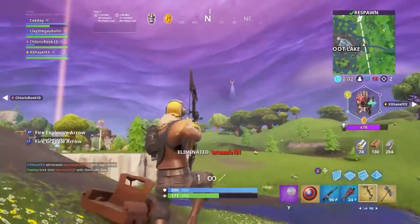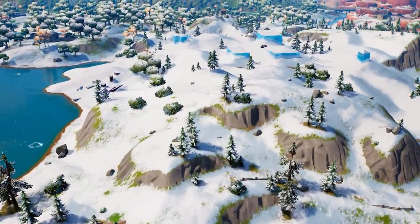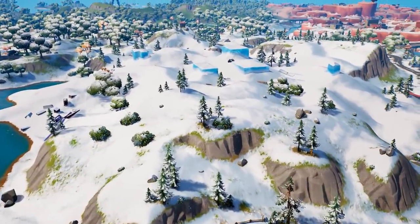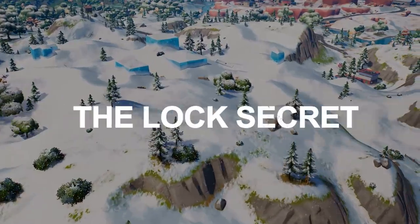We have been waiting for this for years, and it's going to look so good with Chapter 3 graphics. While we sit back and wait for OG Tilted to be revealed, it's going to take a little while — the snow is far from being completely melted. But don't worry, Chapter 3 is full of amazing secrets that nobody knows about, and that includes the locked secret.